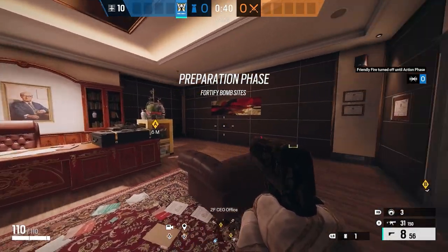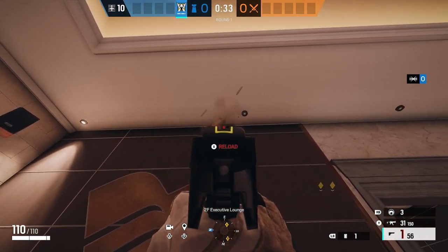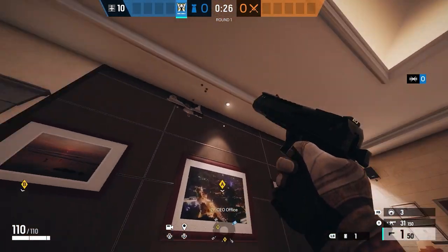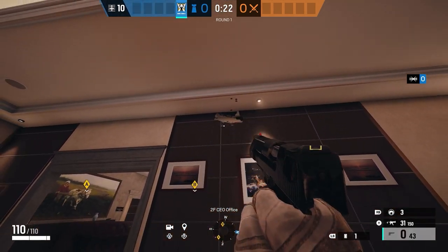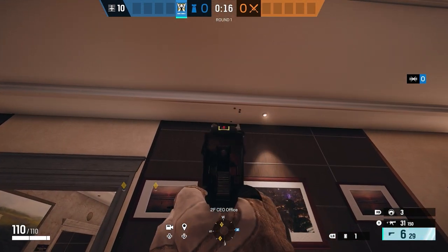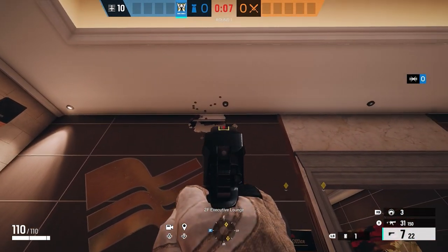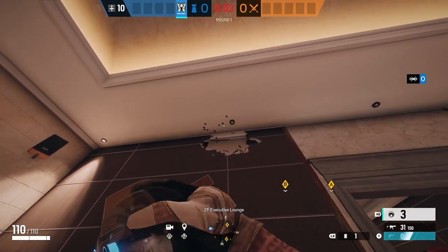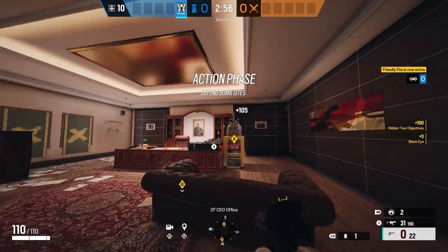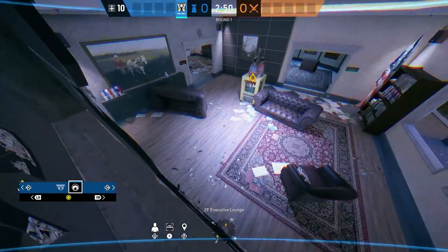Alright, so here we are on Bank and I'm going to show you how I usually set up my Valk cams. Sometimes I'll come over here and use my Barel and shoot the top up here — if someone makes a rotation they can rotate under. I usually do this just to clear that wall and get the cam set up. It's a big wall but you want to make it smaller than this.